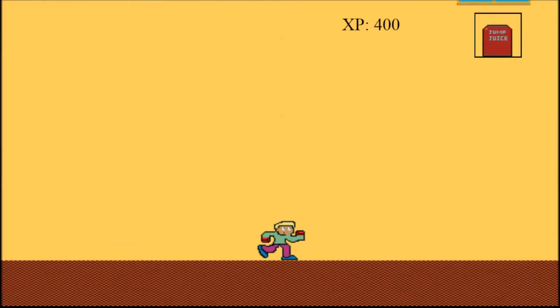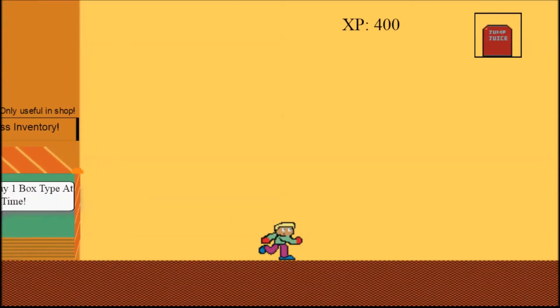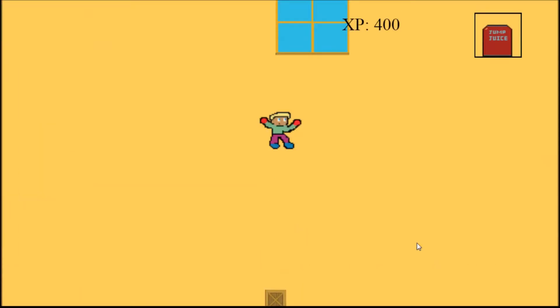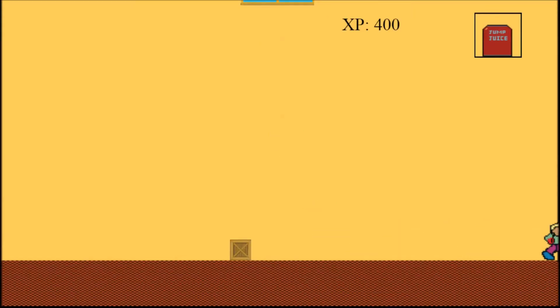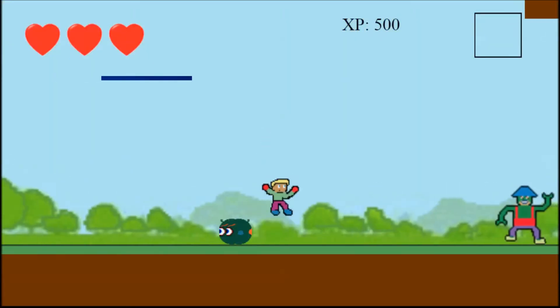There are two levels to this game. The first is the stingy shop owner store, in which you buy and place boxes in order to escape out of a window that is in the store. And the second level, in which you go out of the store and defeat Xenonians.